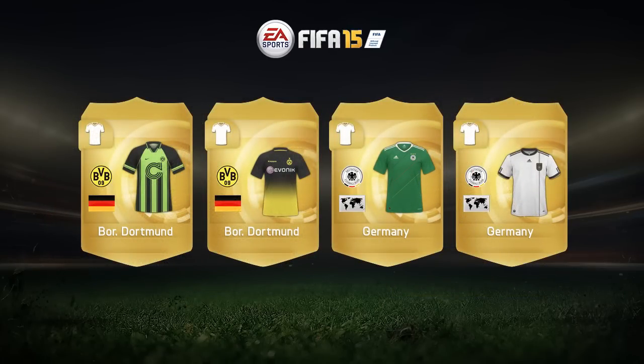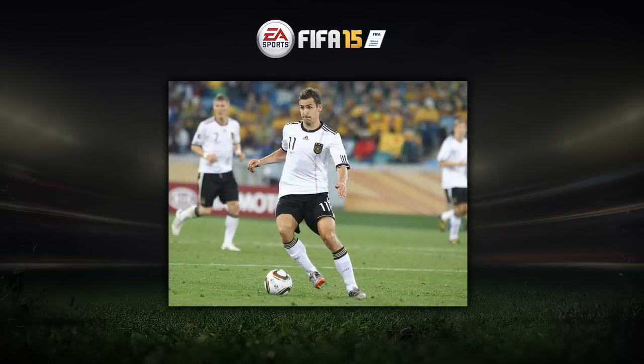Now we visit Germany — not just Borussia Dortmund but also the German national kits. Borussia Dortmund used to have some really disgusting kits, as you can see with the green one — I absolutely despise that kit. But then they got good with some faded yellow and black ones. Germany had a green kit and also the kit you can see Klöse rocking on screen.